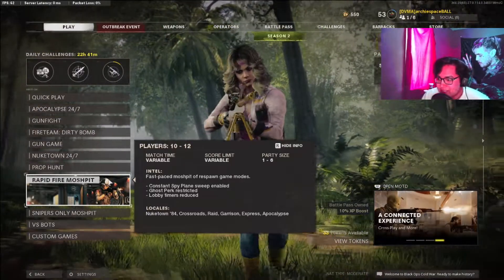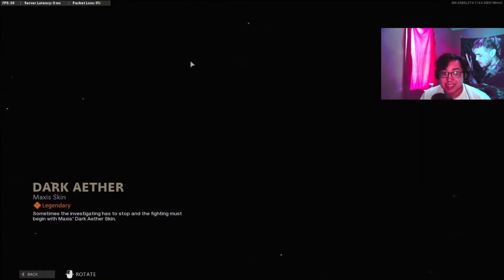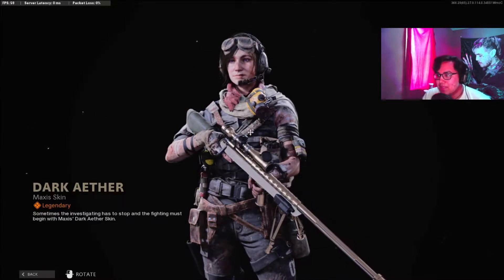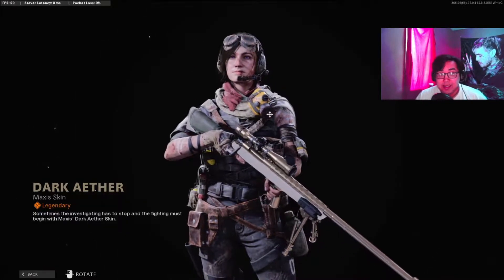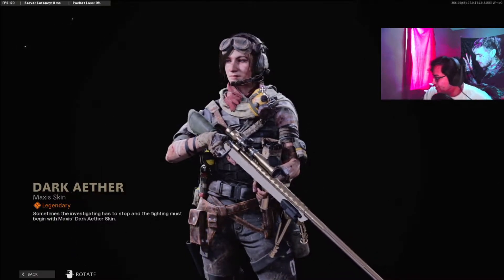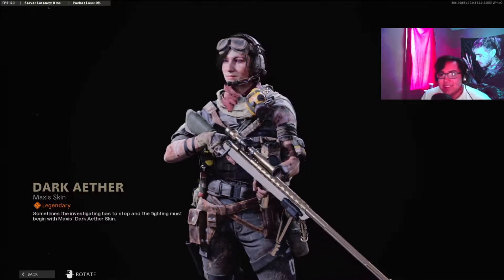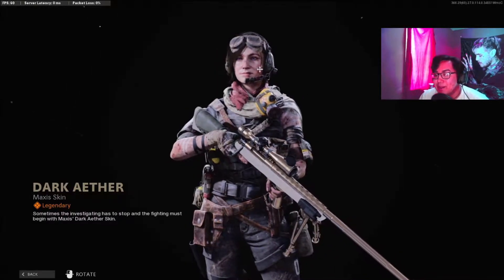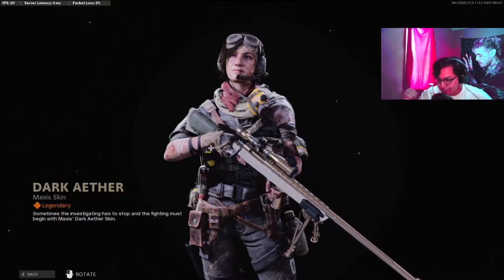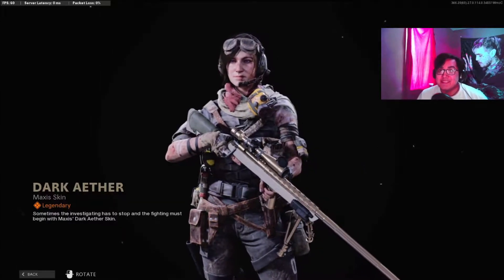That just makes it harder for me to get Express. They added the Maxis bundle, which I'm really excited for — I need to get a little bit of money before I get it. It's Samantha from the previous zombie games, or all previous zombie modes. She's all grown up now and she has fucking purple eyes.